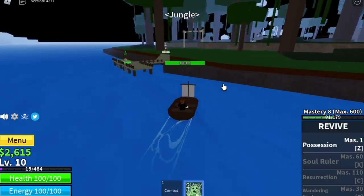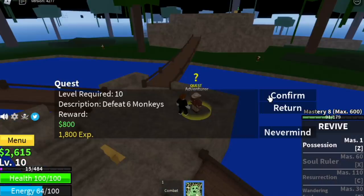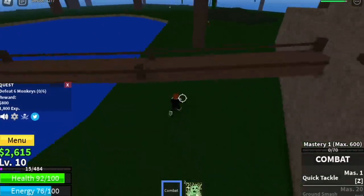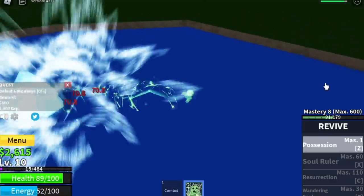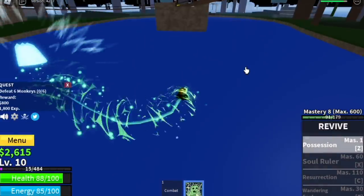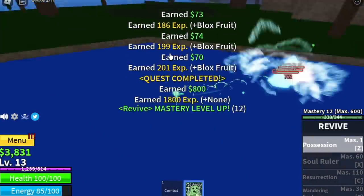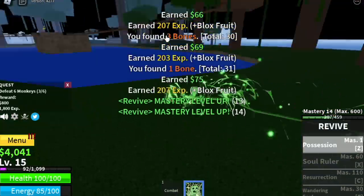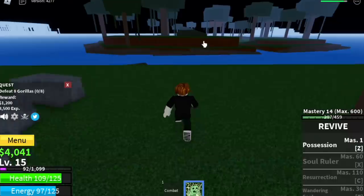In the Jungle island, we are going to reach level 30. Start with the Monkeys — you need to defeat 6. My suggestion is to lure 3 and defeat them using Possession. That's 2 sets to finish 1 quest, and after that you will reach level 14. You just need to kill 3 or 4 more monkeys to reach level 15, then you can start the Gorilla Quest.